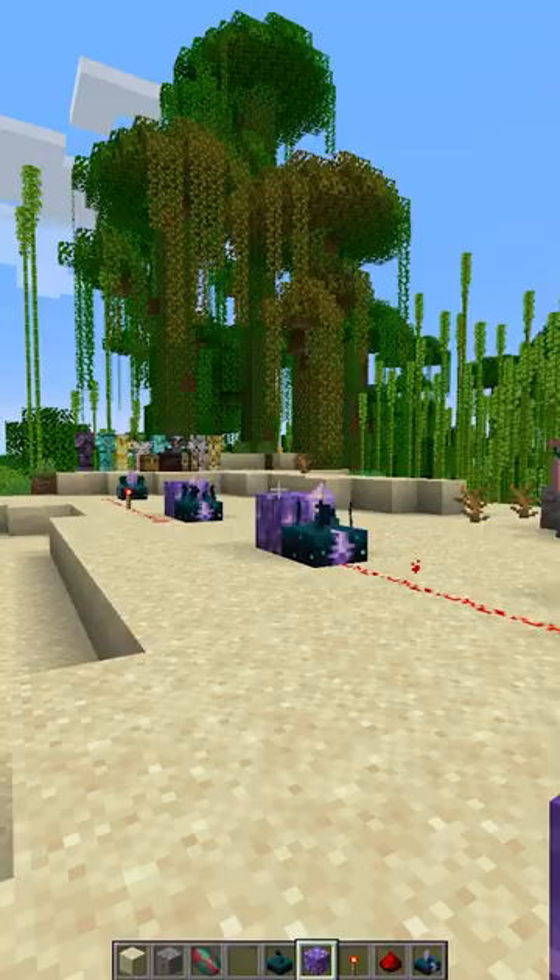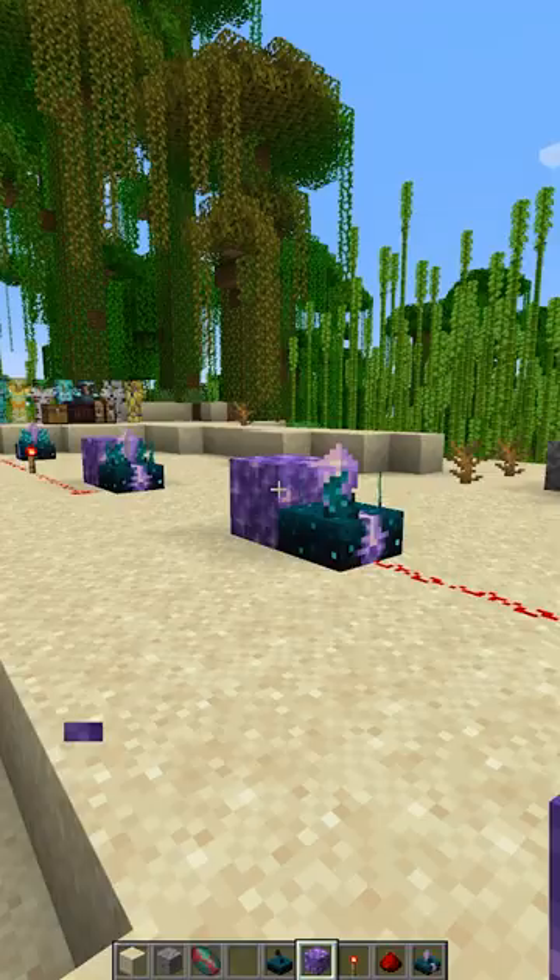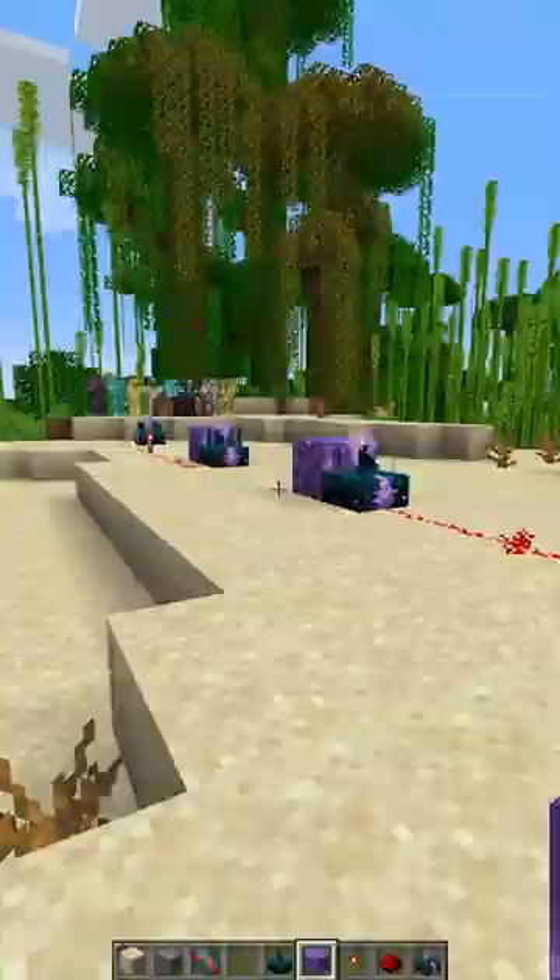There's new amethyst skulk that can be coated to specific sounds, and amethyst blocks now repeat sound signals, which is awesome. There are also new pottery shards available in suspicious gravel — this is huge.